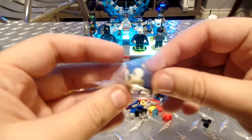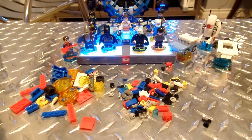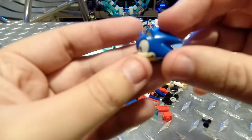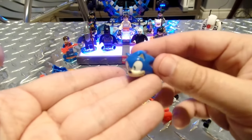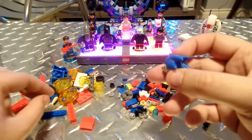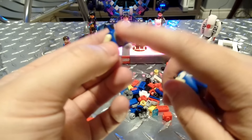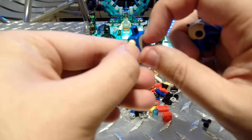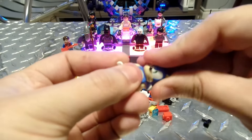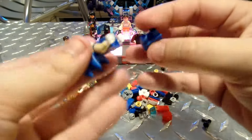First off we gotta build Sonic, and the most integral part — the head — is in a special sealed bag because this is a custom LEGO part, not based on a pre-existing LEGO character head mold. It's a good head, though the more I look at it the more I just see someone's fan LEGO creation. Fan LEGO products have a very distinct look and this definitely looks like one of them. This goes onto the body, but I think they really screwed up with the body color — it's way too dark. Also that just feels like a sticker, which kind of sucks.